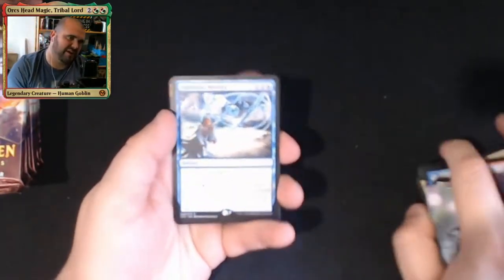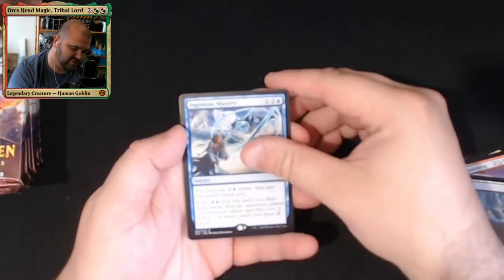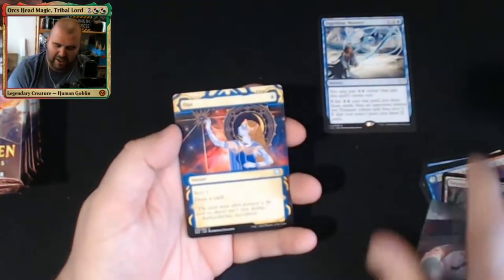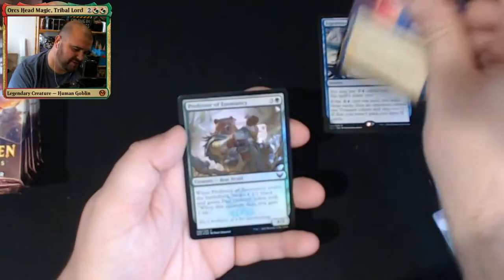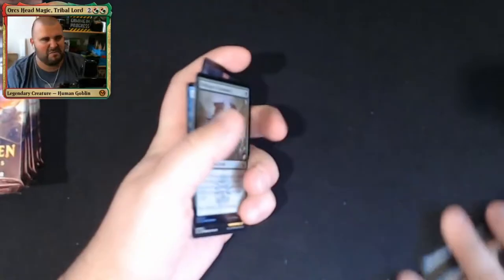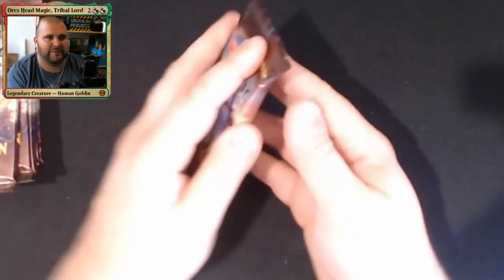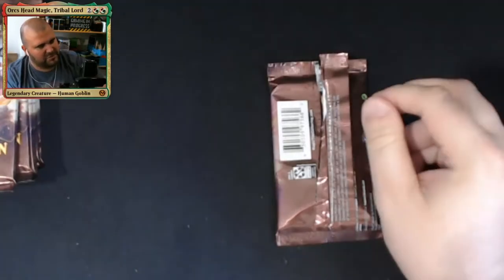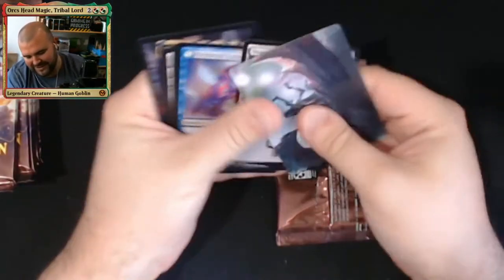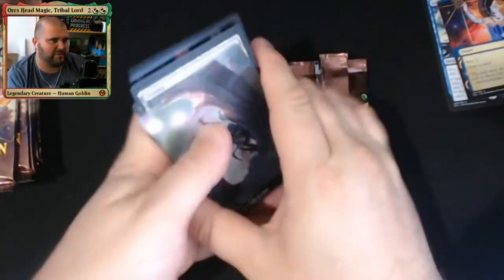First rare is Ingenious Mastery. We have a Mystical Archive of Opt, Oil Professor of Zoomancy, and nothing like a pretty meh pack to start — but it's good for getting my aim with the camera. I should really keep the rares and the Mystical Archives to the side when I think about it.